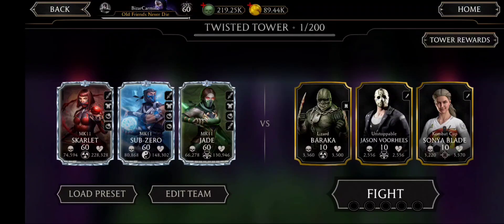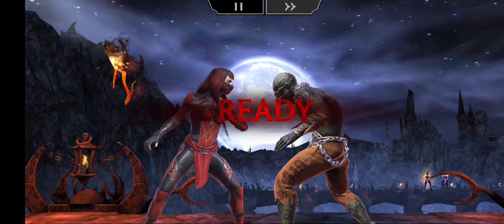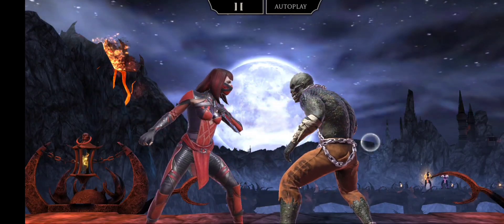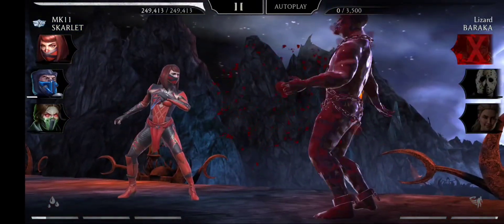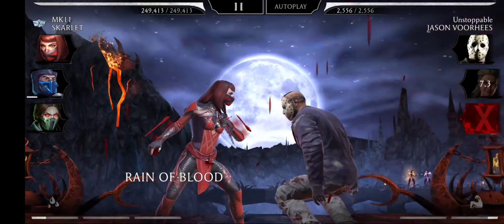Hello everybody. My name is Heinz Ketchup. Welcome to the Twisted Tower — the new update is out, and we are here to begin with the first fight and get our free pack out of it. It's said that the tower is going to last 59 days, so that's a full two months essentially. Let's see exactly what happens.